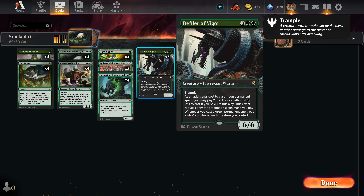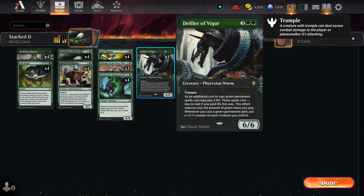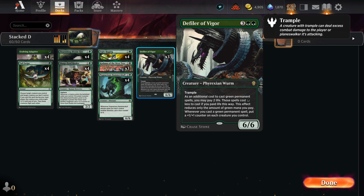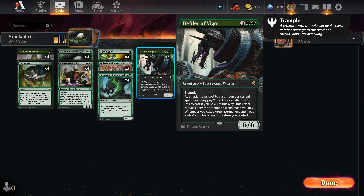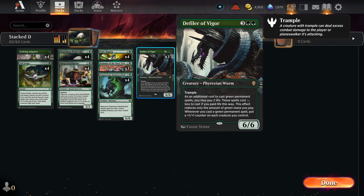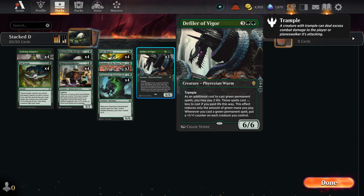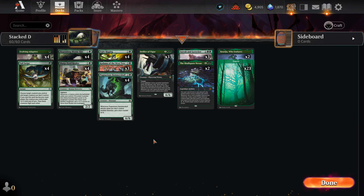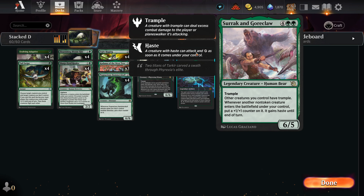Defiler of Vigor: two green, three other for a six-six trample. As an additional cost to cast green permanent spells, you may pay two life — those spells cost one green less to cast, though this only reduces the green mana you pay. Whenever you cast a green permanent, put a plus one plus one counter on each creature you control. More counters! With these cheap creatures, especially paying a little life, this makes some of them cost just one or even zero mana. And since virtually everything you cast is a permanent, every spell activates the plus one plus one — spreading that love fast and far.